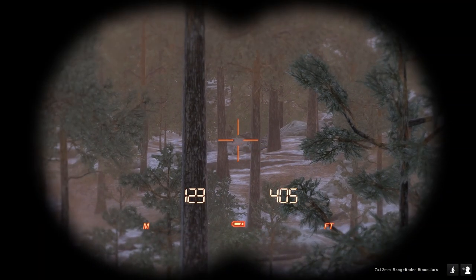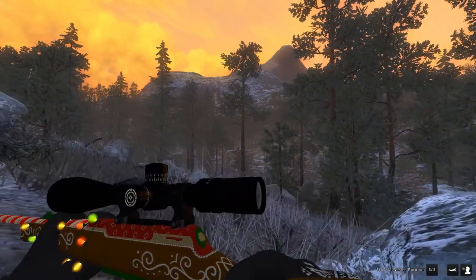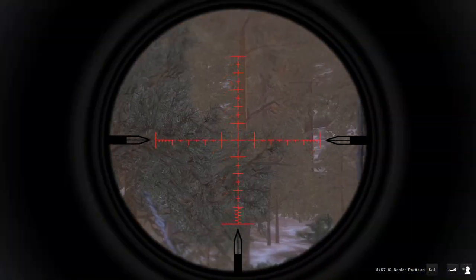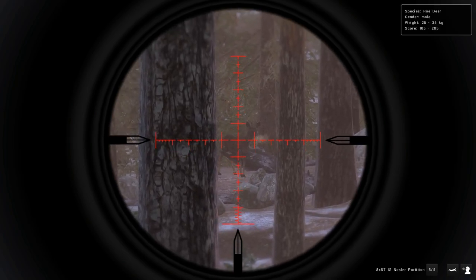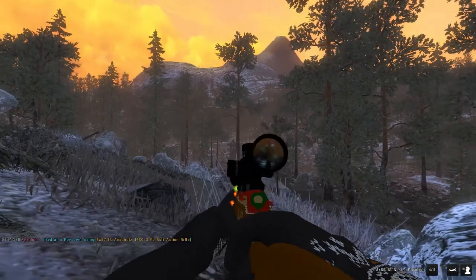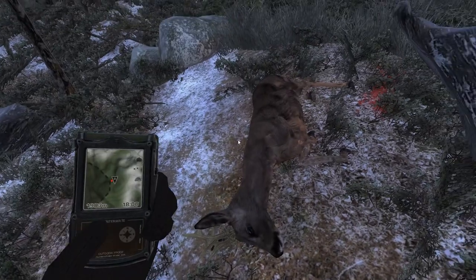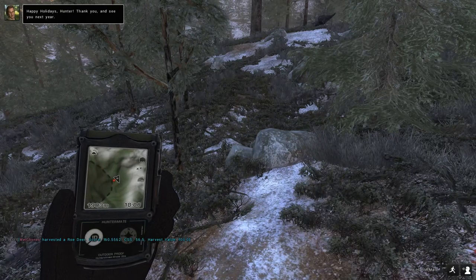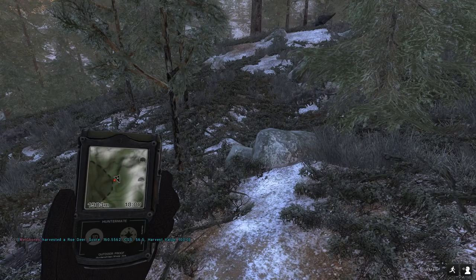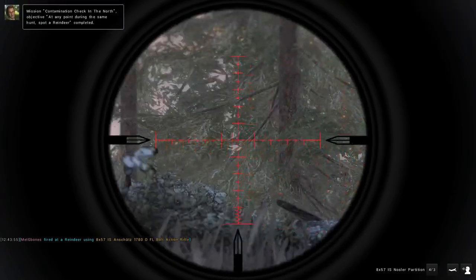Last but not least, the final mission objective — harvest a roe deer weighing at least 30kg. Getting a roe deer over 30kg can be a little bit of a pain. I ended up shooting quite a few 25-35kg estimate roe bucks before finding this guy, who also had a 25-35kg weight estimate. Not the biggest in terms of antler size, but I was hoping he'd weigh enough. He did at 31.1kg — only a 160s buck, but that completes the holiday mission. 'Happy holidays Hunter, thank you and we will see you next year.' Holiday 2021 missions completed.